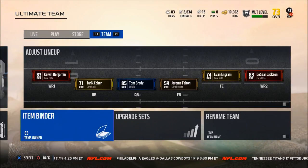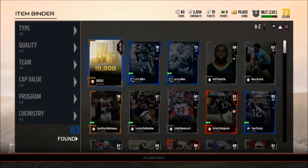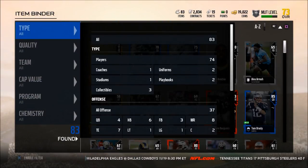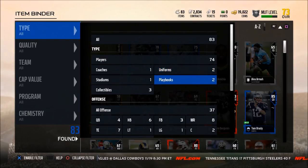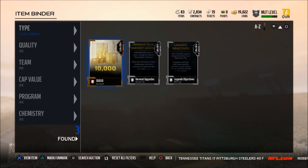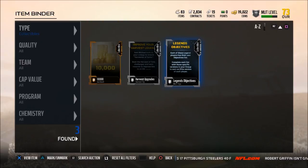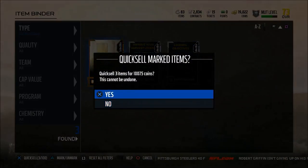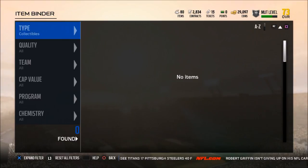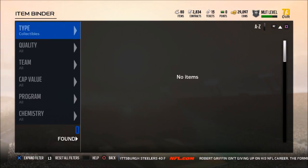As you can see, my item binder has gone from 43 to 83. Before I do anything else in MUT, I want to immediately figure out what I'm going to do with all these items. I try to run a lean and mean approach. I select them with Y and then I quick sell everything here because there's nothing else I can do with them.